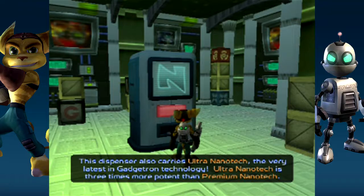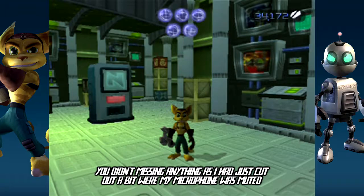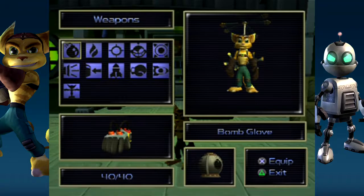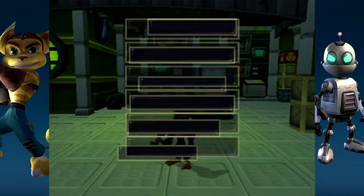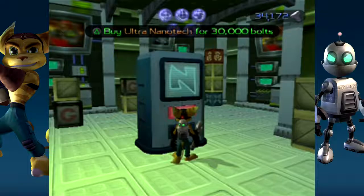Refreshing! This dispenser also carries Ultra Nanotech — the very latest in Gadgetron technology! Ultra Nanotech is three times more potent than Premium Nanotech! Sorry, I had my mic muted for a bit. The reason I only bought the Pyrosor, the Blaster, the Devastator, and Walloper is to save up for this! 30,000 bolts — that's a lot! But let's go ahead and buy this!